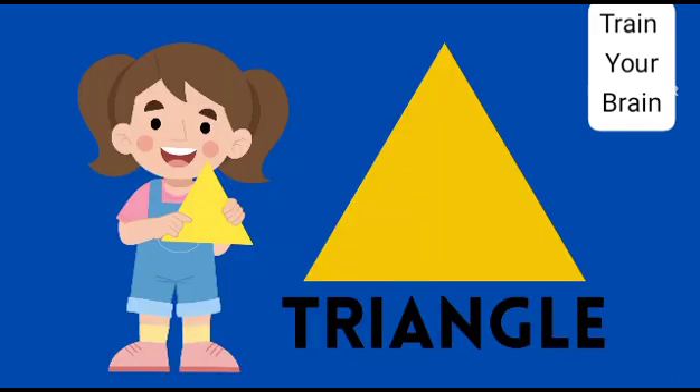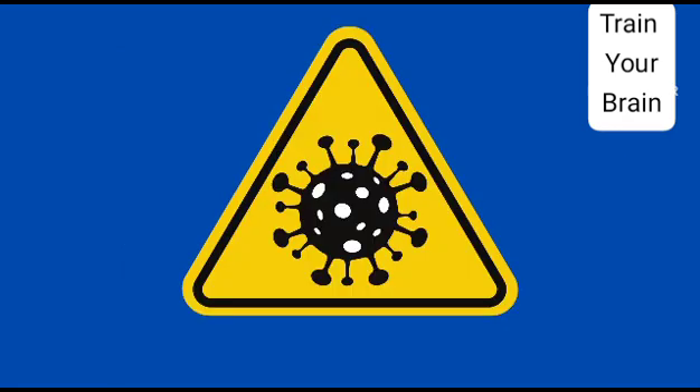Or a door. This is a triangle shape. It has three sides and three angles. A triangle is like this sign board.